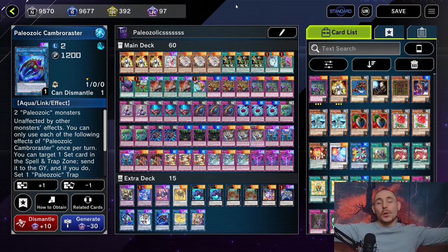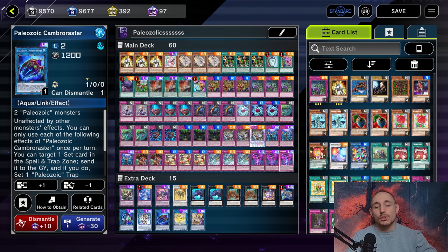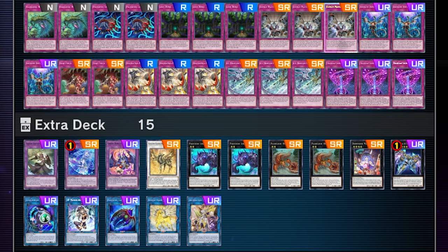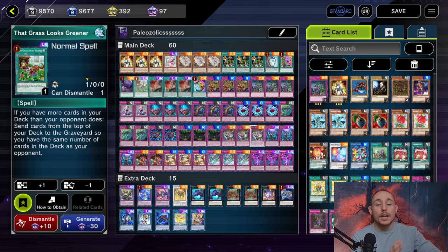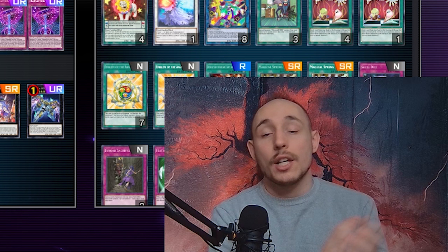Welcome to the video. Today we're going to be playing another 60-card trap-based deck, and this time we've got Paleozoic. Paleozoics are particularly interesting for their second ability that allows them to pitch someone a level 2 body, so it's really beneficial to send any single one of them to the graveyard. We also play stuff like Waswin, Transaction Rollback, Reasoning, Foolish Burial Goods, That Grass Looks Greener, and three copies of Needlebug Nest.